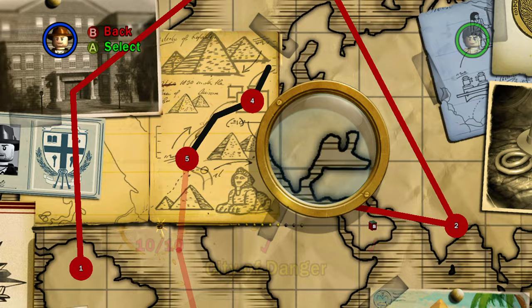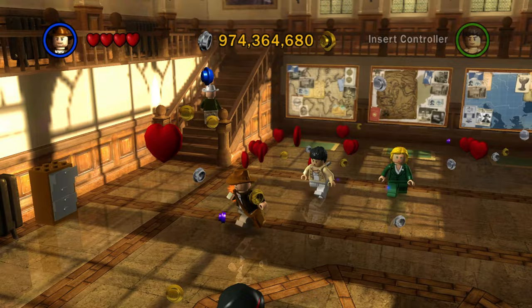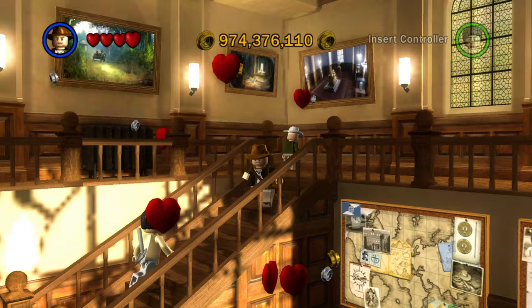So instead of doing different rooms with doors that you walk into like the previous games, here they just have a map, which I think is a pretty cool feature. Let's go ahead and go upstairs. It's kind of weird — the LEGO character has trouble almost walking up the steps, you almost have to jump.